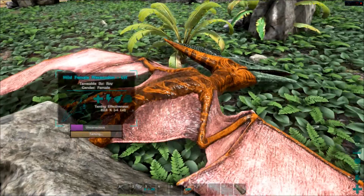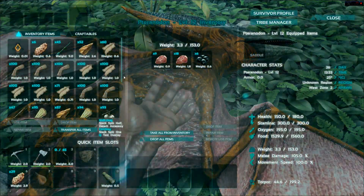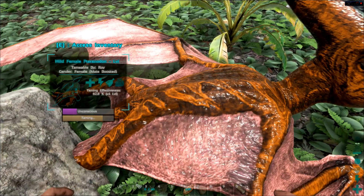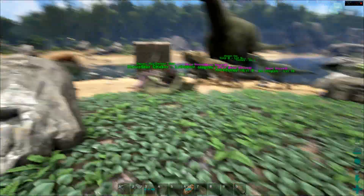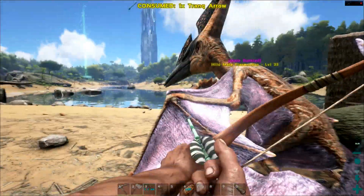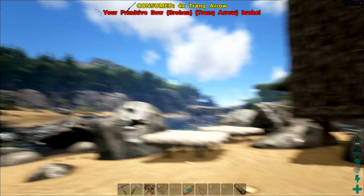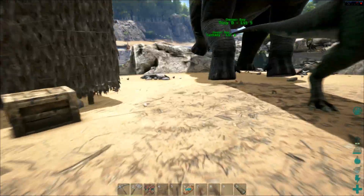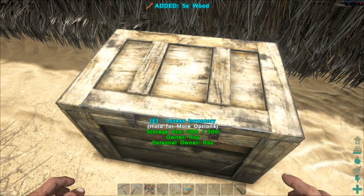We're almost done with this tame — the unconsciousness is getting low so I'll put in about six more narco berries. It's gonna get maybe three or four levels — it's a level 12 so that'll bring it to about 15. Oh, there's a level 33 with purple wings! I really want it. Please get shot — oh, it's in the water. Yeah, that's the problem; that water is so full of piranhas.